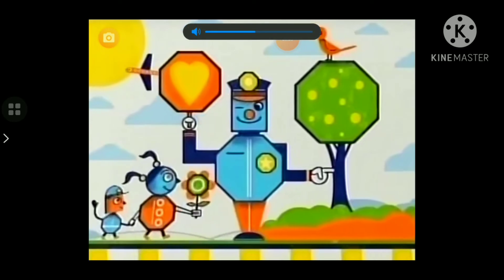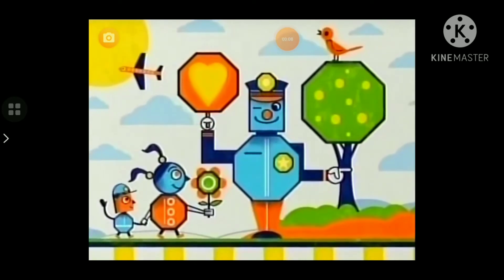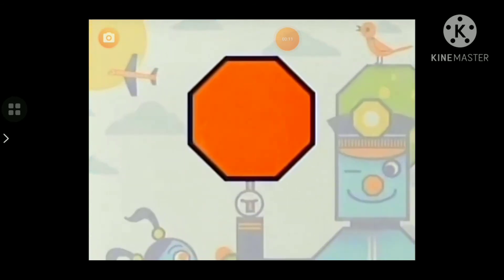This super stumper is all about shapes! We need to find all the octagons! Octagons are shapes with eight sides,